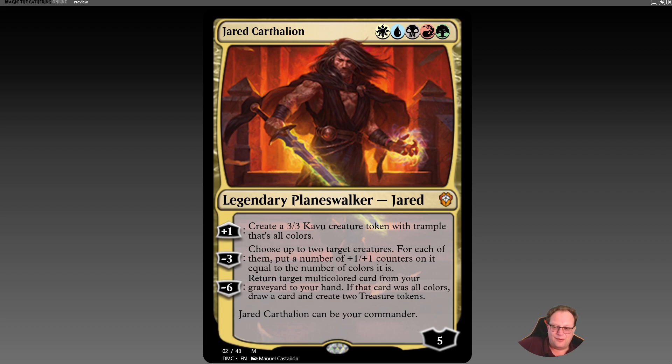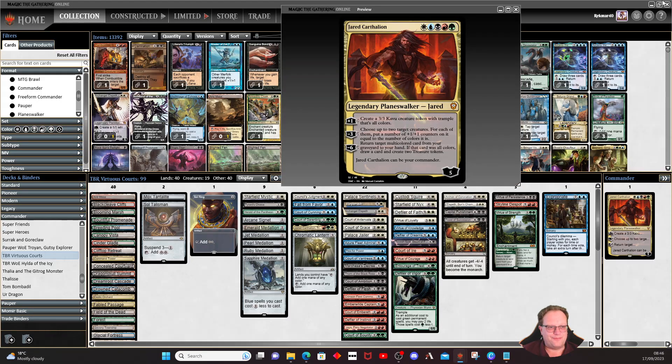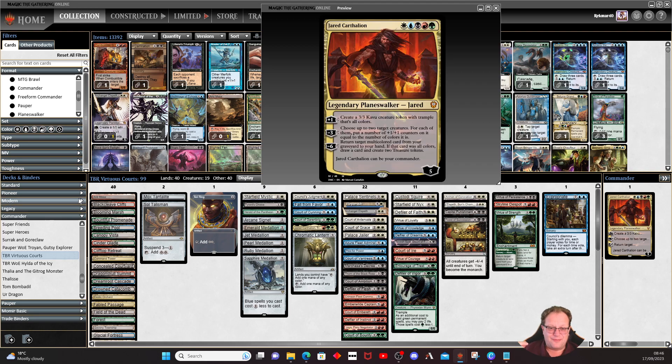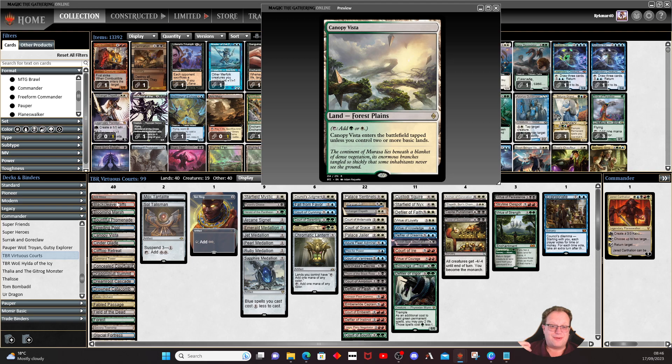The deck itself is a bit of fun. One of the things that happened in the new set was we got a lot of things called courts and a lot of things called virtues. I really wanted to see if there's some way to make a deck with the courts, the virtues, and monarchy. I've called this 'Virtuous Courts' — it's a bit of fun, it's a lot of enchantment-type stuff.